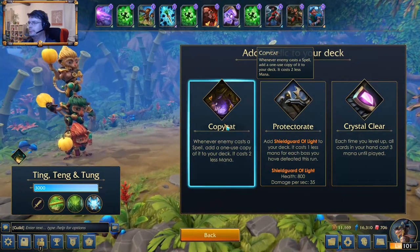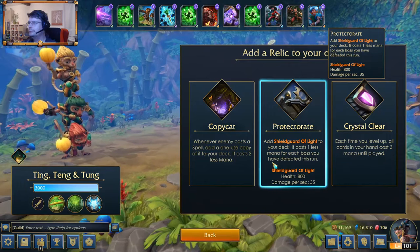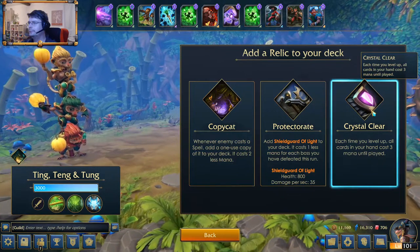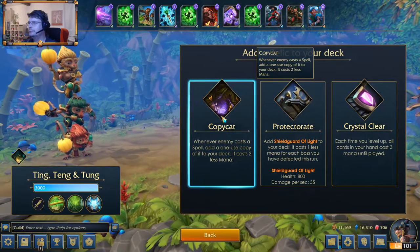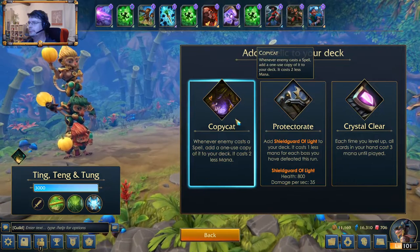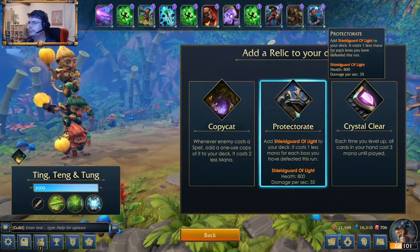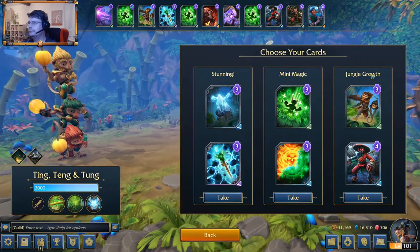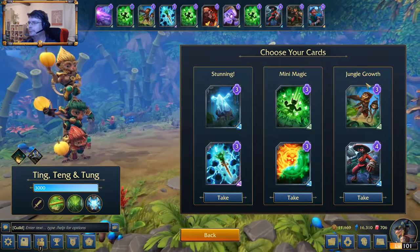I have a relic — whenever an enemy casts a spell, get one use copy of it; it costs two less mana. That could be great for Arcane Golem. A shield, Guard of Light, costs one less mana for each encounter defeated this run — so it can be zero mana in the end. Each time I level up, all cards in hand cost three mana until played. I have quite cheap cards, so probably not that one. I've defeated three, so it will be four mana — I'll go for this. Another healing fireball or some monkeys — I need cards with at least two copies, so I'll take these monkeys.